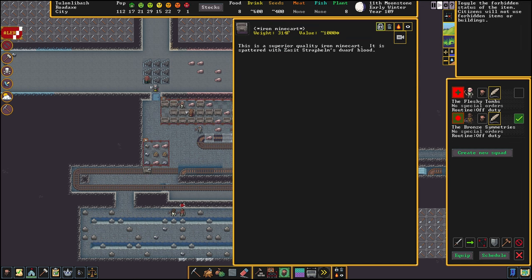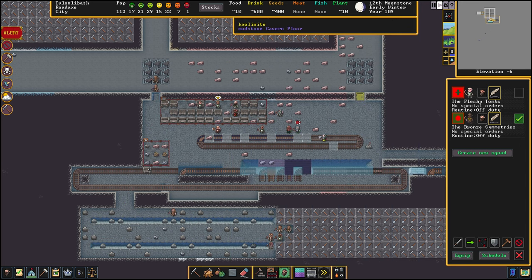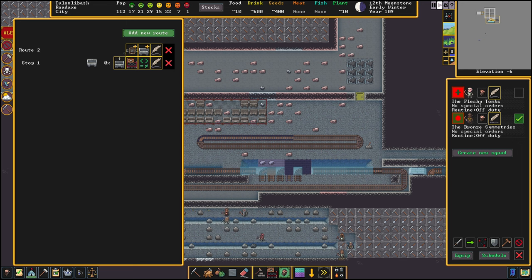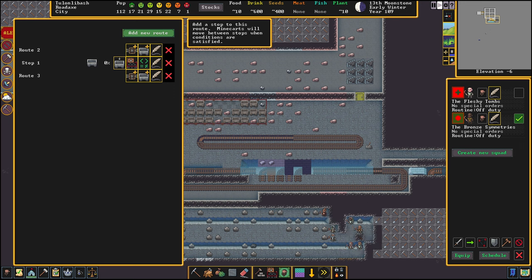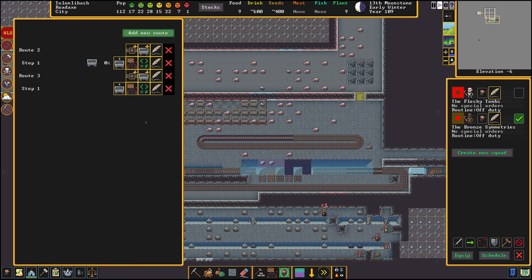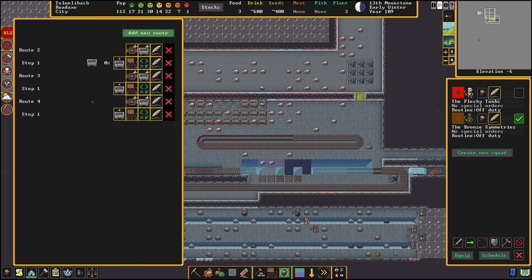The mine cart is back so we're just going to forbid that. The cart is now forbidden, which means the dwarves are not allowed to touch it. The basics of mine carts: we go to this menu and create a new route. We're on route three right now, and we're going to create a stop here. The stop is a location where a mine cart will be placed. I click on that, then click right there - I made stop one. If I click on another new route and make another stop and click right there, do you see any indication in this menu of where that stop is? The answer is no.